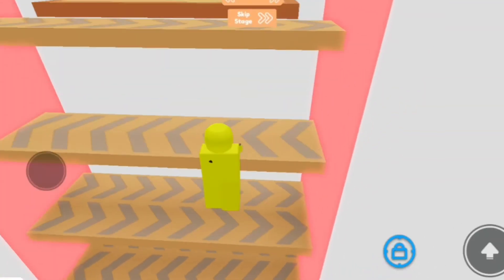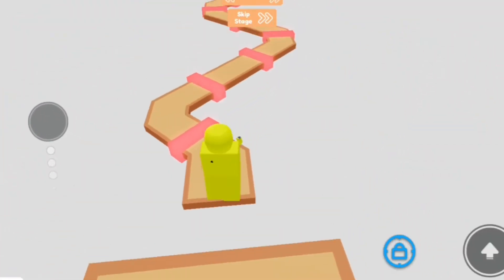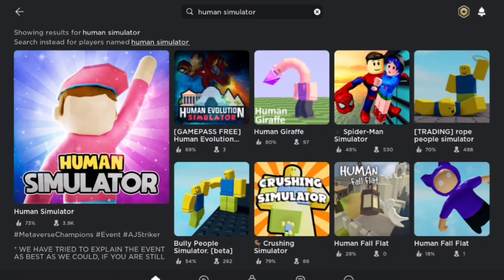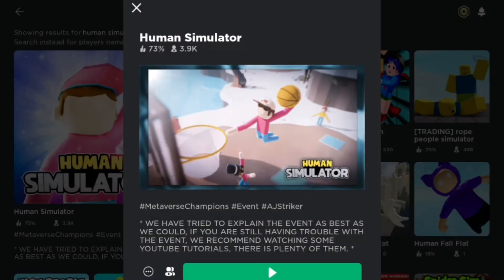Hi guys, welcome back to another video. For today I'm going to show you how to get AJ's crate drop number one. The game that you will be needing to play is called Human Simulator — I will leave a link down below in the description.